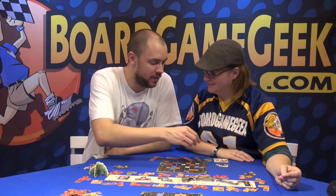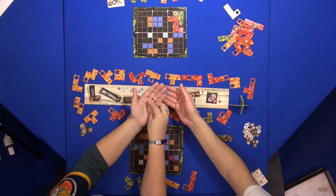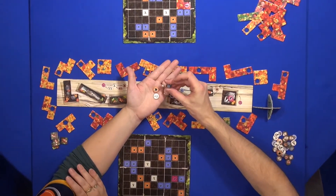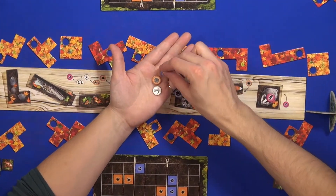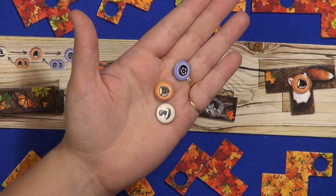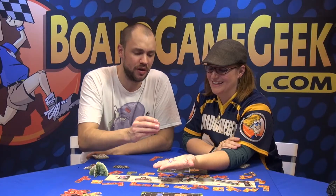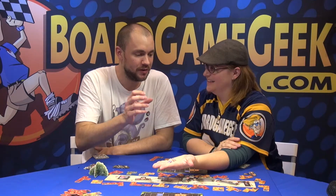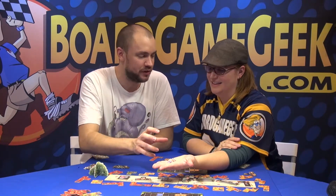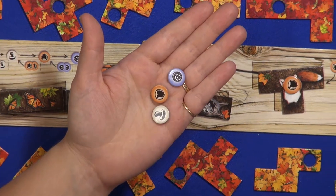One of the most important things to understand in this game is that you're collecting these treasures. They have two sides: an icon side and an illustrated side. You collect them through placing puzzle tiles — these wonderful puzzle tiles with a hole. It's very important to understand these are not points; they are just vehicles to get faster to the end of the game. What we try to accomplish is to fill our wooden floor.